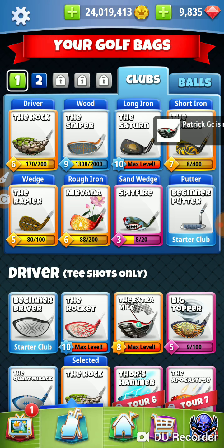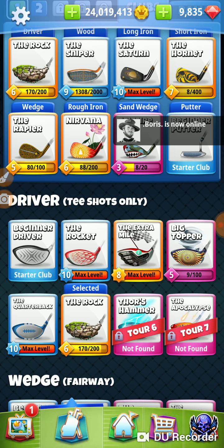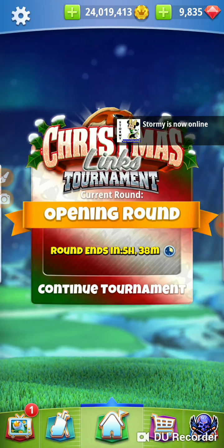The reason we're using the rock — and you can make this decision on your bag — whichever club you have that's the most accurate and has the most distance, that's the club you're using. So if your quarterback's higher developed than your rock, or whatever club hits the farthest and most accurate, that's the one you're going to use. My rock doesn't have as much topspin, but I don't need it here — I'm looking for that extra distance from the tee.